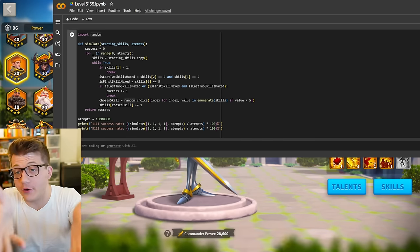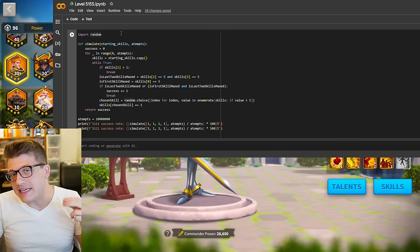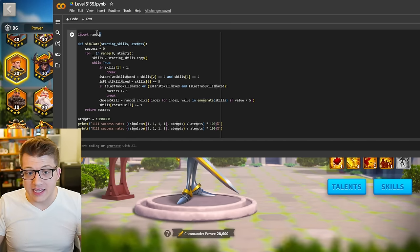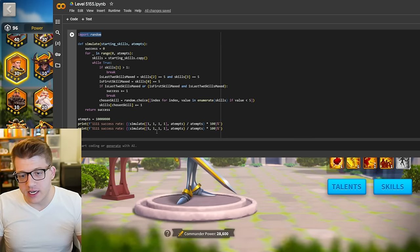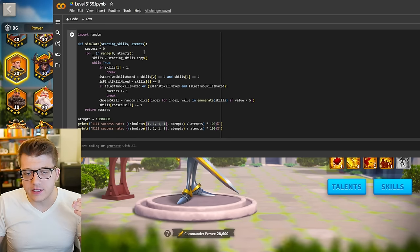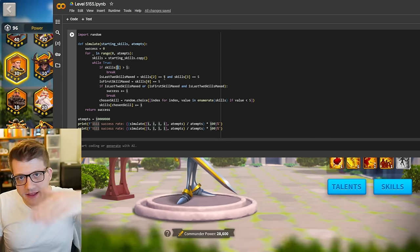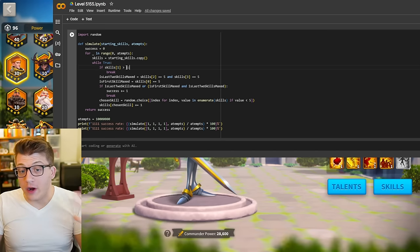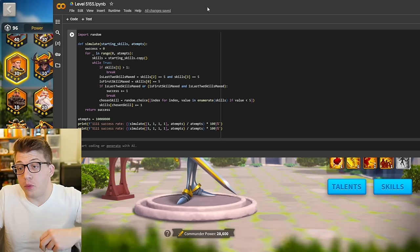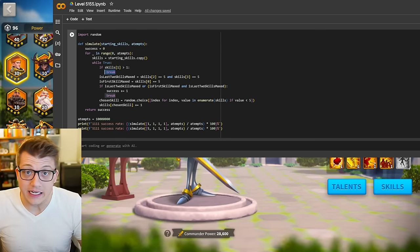Essentially what this code is doing is adding skills to the available skills at random, running it in two different scenarios: either at 1-1-1-1 or at 5-1-1-1 — because remember, this is for Guan Yu. There are a couple of different constraints. If your second skill — skill one in this simulator, since skill zero is the active skill — is greater than one, meaning a skill point was added to Guan Yu's second skill, then you have failed because you're not going to get a 5-1-5-5.